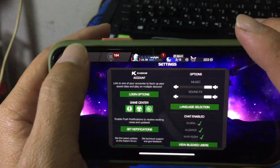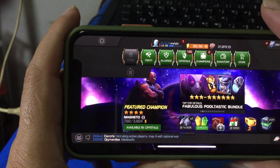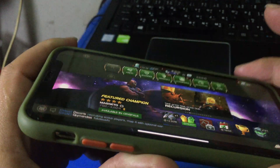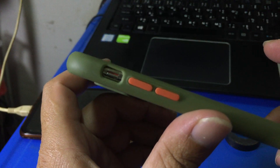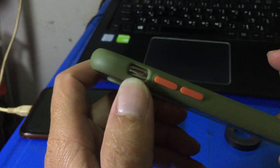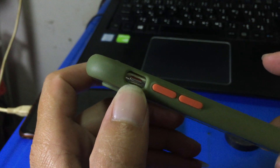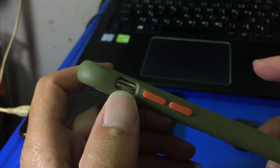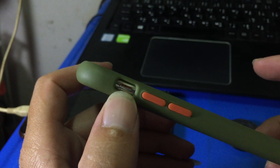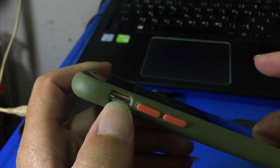No mute, but still no sound. The problem is that I forgot to turn silent mode off. You can see silent mode is on. So if you have the same problem, just don't forget to switch it off for silent mode, like this.